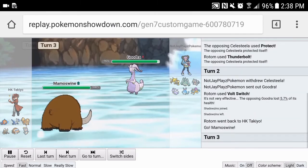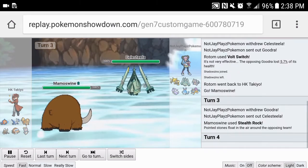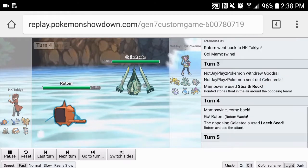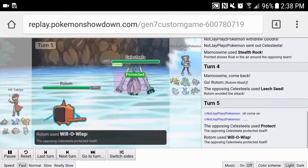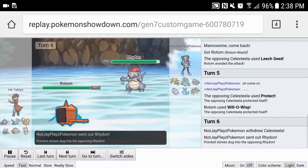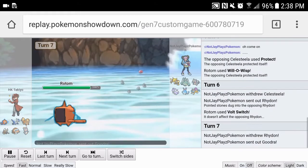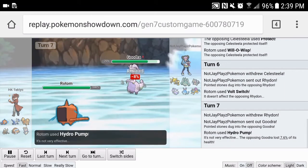We're going to Volt Switch into our Mamoswine here, and obviously he's not going to stay in, so we're just going to go for Stealth Rock as we go into Rotom. He misses the Leech Seed — yeah, that's bad for him, but we have Volt Switch so we're not even that worried about it. As he goes into Raidon, we're going to Volt Switch around and just Hydro Pump because we don't really need to make plays right now this early in the game.